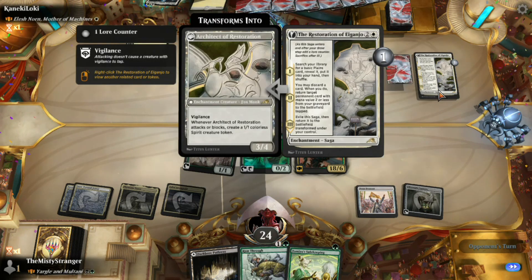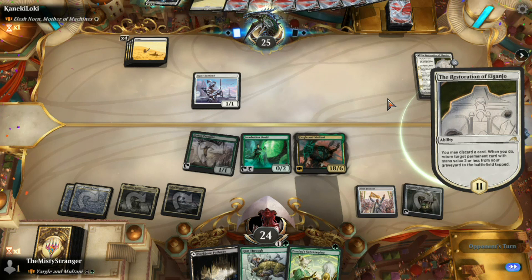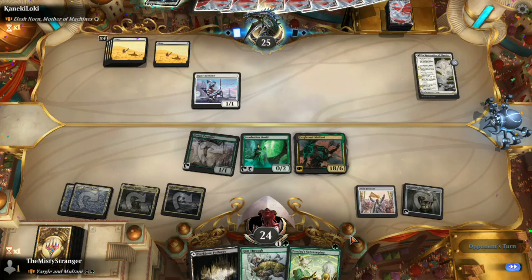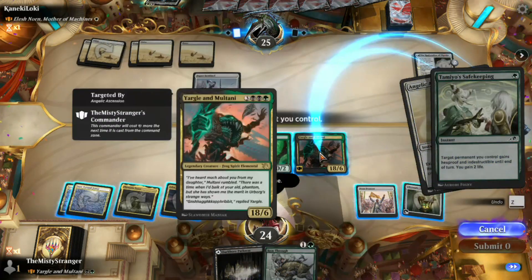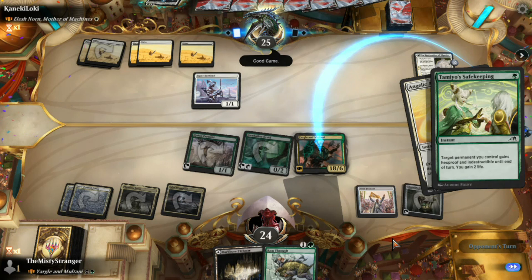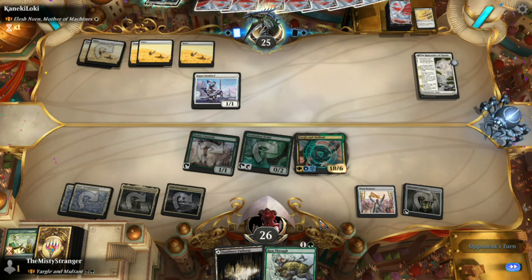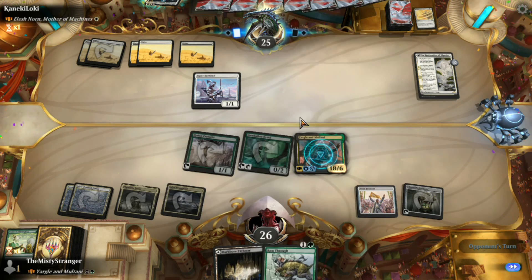We're going to get out our Yargle. We won't have enough mana to equip the Vigilance-Trample equipment, but we can do Hexproof and Indestructible if they target our Yargle. Here's a Saga — they get to discard something and bring it back into play. Something tells me it's going to gain life. No, they did nothing with that — okay, I'm fine with that. Is Elish Norn coming out? We're going to do our manners and give Yargle Hexproof and Indestructible. We protected our Yargle — that might be all we need.